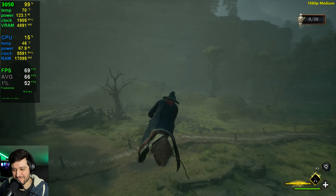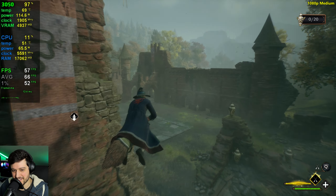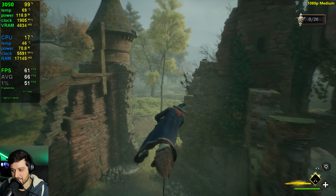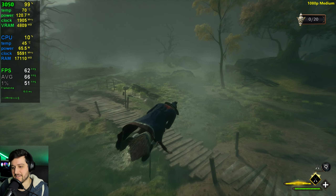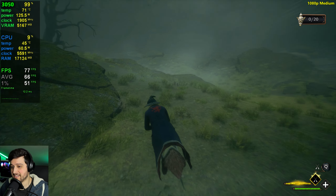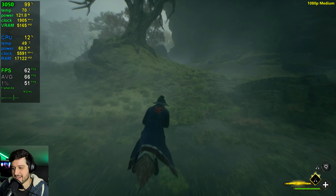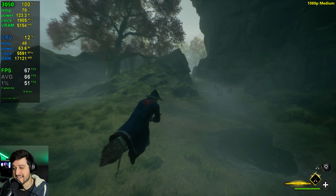Flying around the swamp areas, you can see that it's getting around 60 frames per second. Sometimes it drops — like 57, 58 — it's not too bad though. It's a decent experience. It's kind of lackluster honestly for a 3050 to only be getting close to 60 frames per second on average at 1080p medium settings.